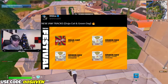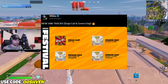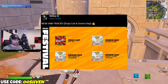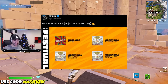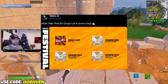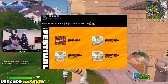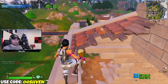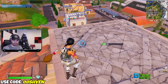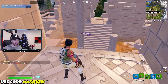As you can see here on screen, we have new jam tracks coming through, which will be available via the item shop. Something I'm really looking forward to is the Green Day jam tracks — we're going to be getting Green Day in Fortnite, which is super exciting. That will be dropping here very, very soon. If you're going to be copping anything, use my code 007, which can be found at the bottom left of the screen. Thank you guys so much if you do end up supporting me.